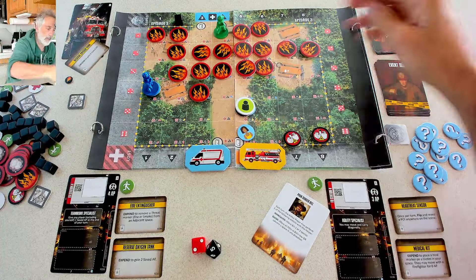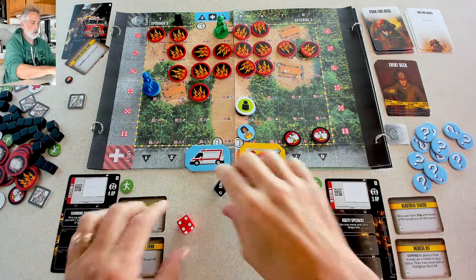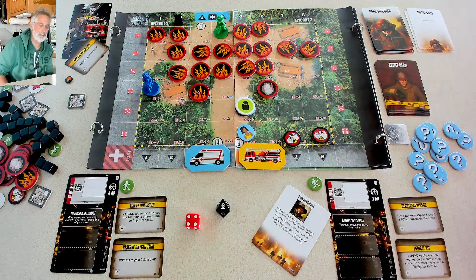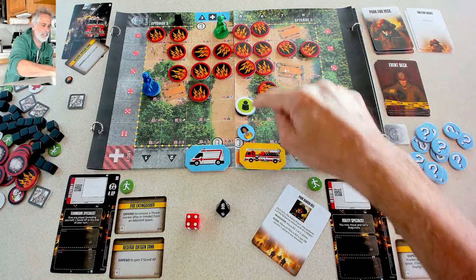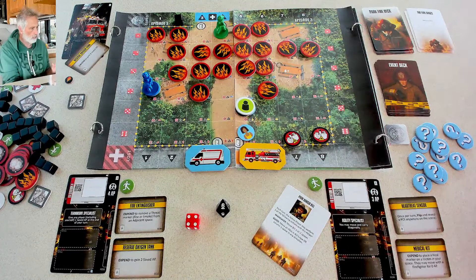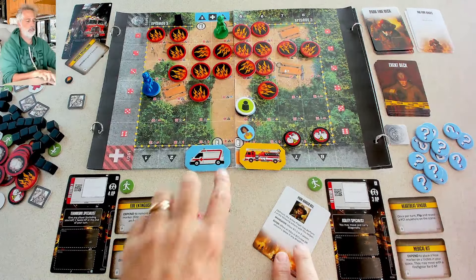Jen's done with her actions and has used Park Ranger Bill, so we reveal the next card from the fire deck. Just advance fire again — red four, black six. It's an empty space, so it comes in as smoke. But wherever there's smoke there's fire — whenever smoke is next to fire, it immediately catches. So the fire is chasing these people to safety. But still, it could have been much worse if it had landed anywhere in the fire-heavy area, creating an explosion in all four directions. So far, so good.